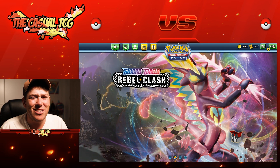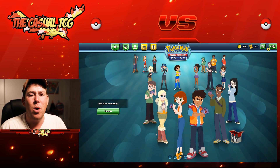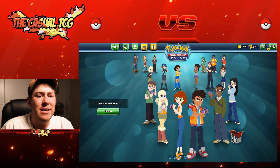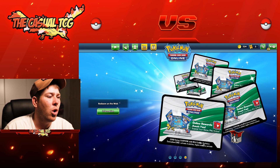You also have Turbo Zoroark, which does a good job. Mill will be very hard to do in a best-of-one format with a time limit, so it's all up to you and what you want to play. The first thing you're going to need is tickets — up in the top right corner. You can see I only have five, and to play in a tournament you need a total of eight.